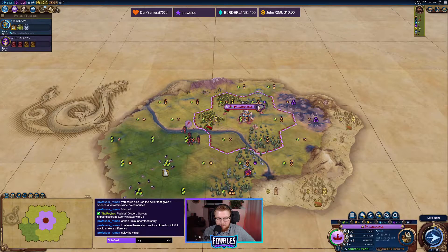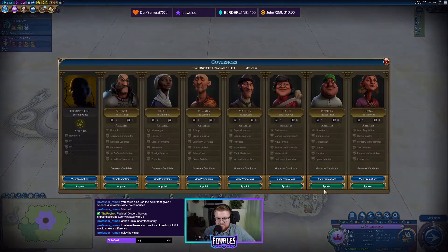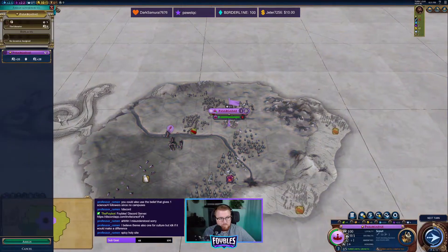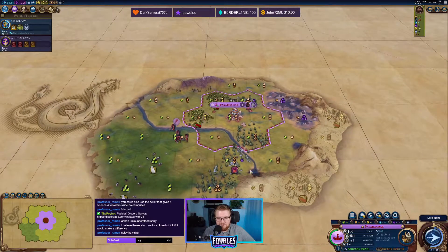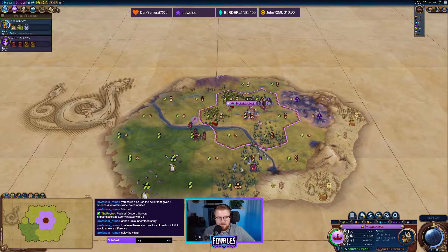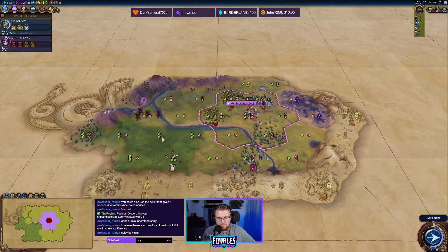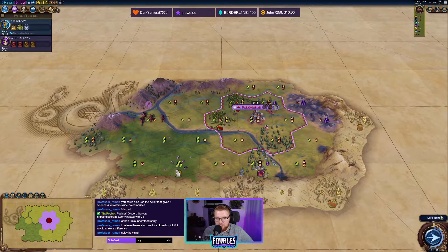I think I'm just going to grab Pingala at the start. He'll help us get through the civics and techs a little bit faster with the extra science and culture. I don't have really enough chops to justify getting Magnus, but maybe in another city we'll see. Oh look — we've actually got a nice little mountain range here.